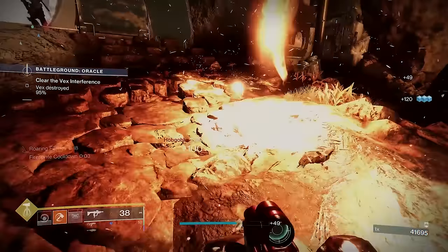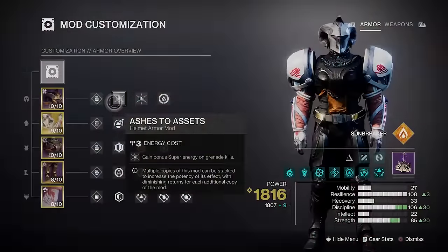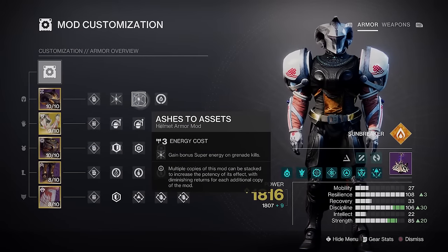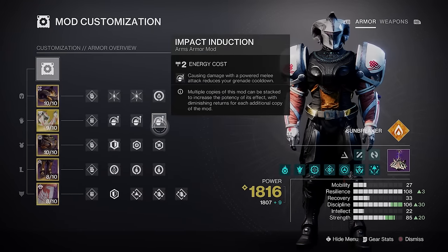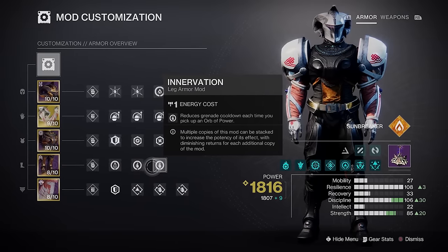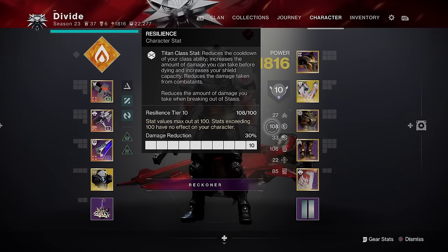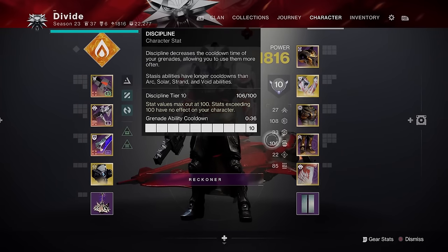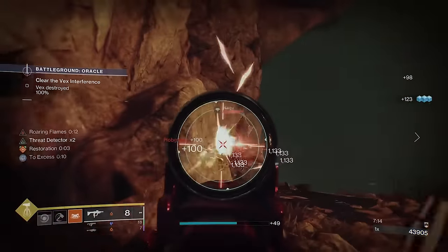For mods, you want 2x Ashes to Assets for super energy on grenade kills, along with a Siphon Cypher mod, 3x Impact Induction mods in the arms, grenade cooldown mods in the legs, and grenade cooldown mods in the chest armor. Try to get Resilience and Discipline to 100 for your stats. With that setup you'll be throwing fusion grenades and causing explosive chaos like there's no tomorrow.